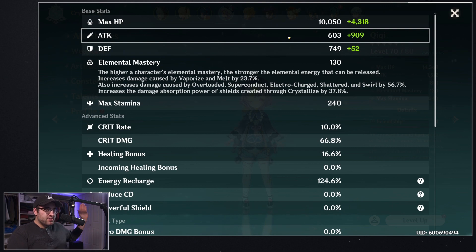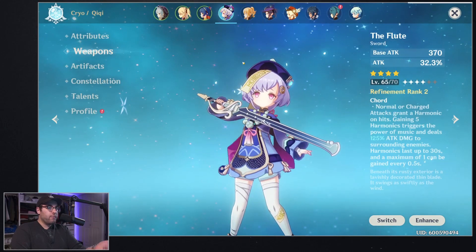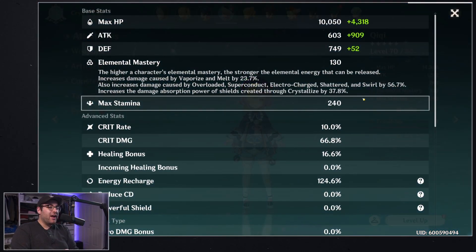Base attack is the same as we discussed in the last video: it's your character's base attack plus your weapon's attack. Chi Chi has a base attack, and then if we look at her weapon — the Flute — she's getting an additional 370. Together they add up to 603, and that is our base attack. That's what all our percentages are calculated off of.